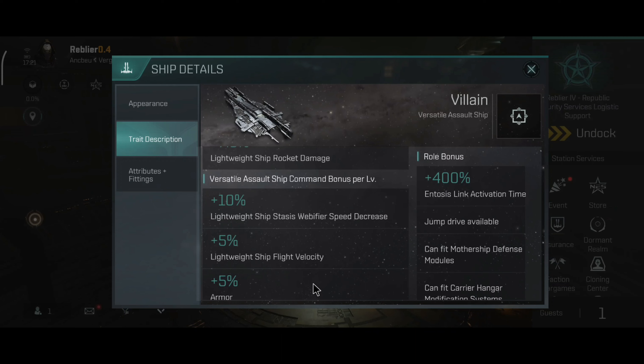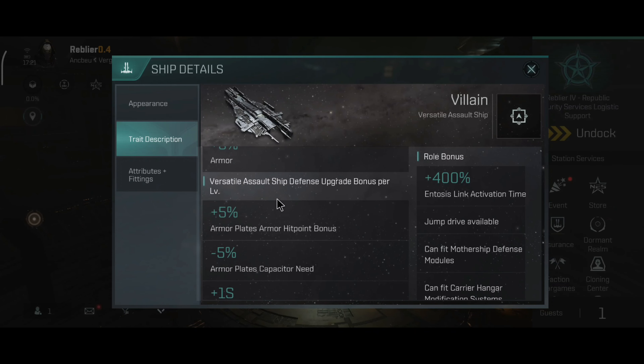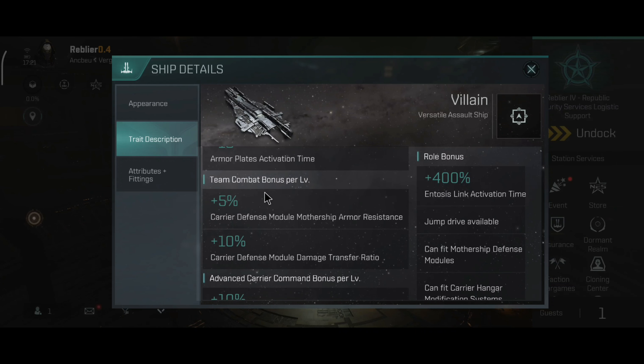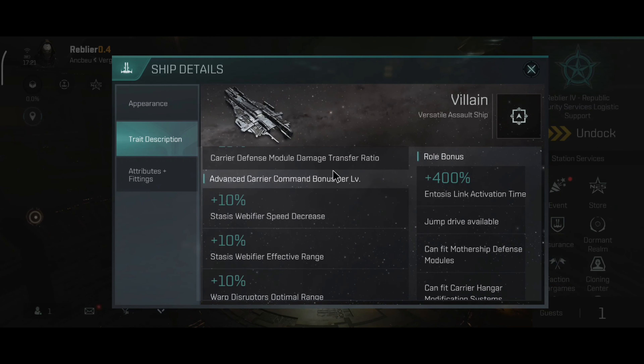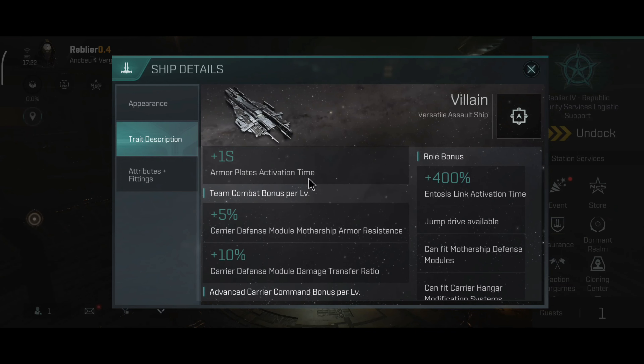So this is an armor tank ship. Versatile Assault ship defense upgrade gives plus 5% armor plate hit point bonus, minus 5% armor plate capacity, plus 1 second armor plate activation time. Team combat bonus gives plus 5% carrier defense module armor resistance and plus 10% carrier defense module transfer ratio. Advanced carrier commandos give plus 10% web range, plus 10% speed decrease, and plus 10% weapon disruptor optimal range per skill level.